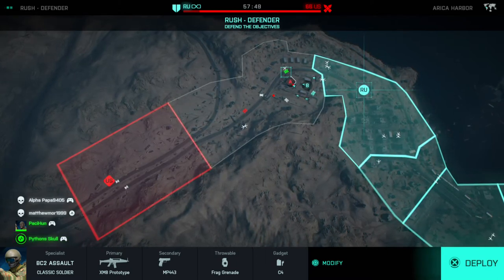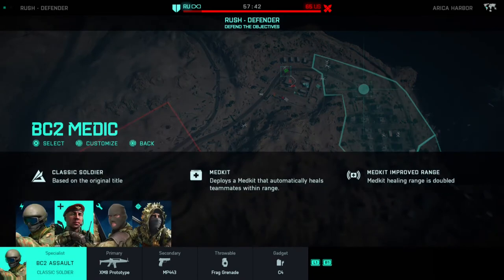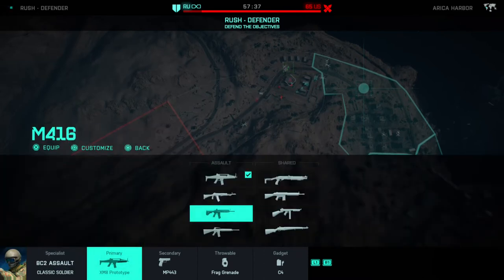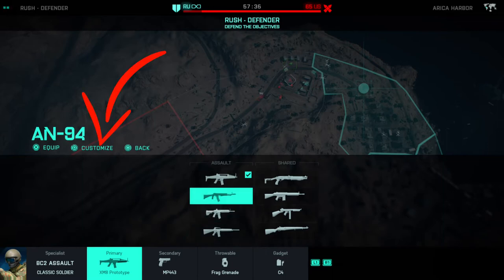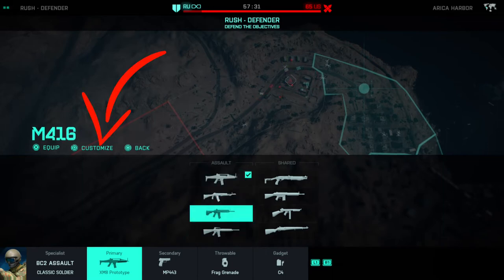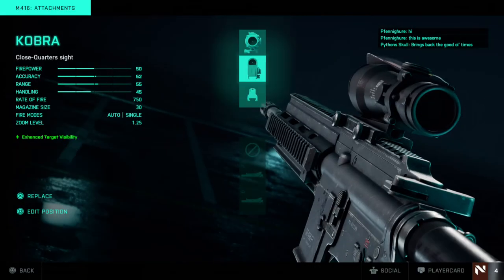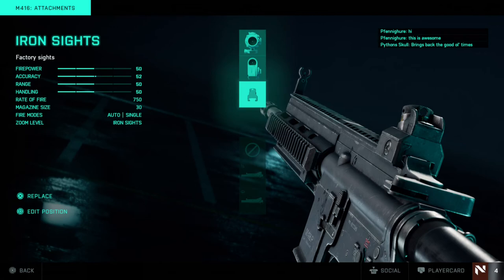So you want to go to your main menu for any of those game modes. Press modify and here's how you change your attachments. You need to select what gun you want — as you can see it says equip, customise, and go back. Select whatever gun you choose and press customise — this is how you choose your attachments because you can't do it in-game.